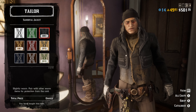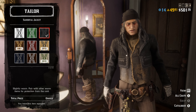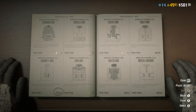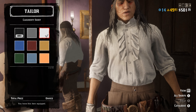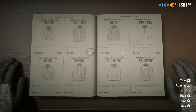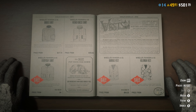Once you've chosen the black Sand Oval jacket, back out and go over to shirts. Pick the Cautery shirt in the white colorway. The reason we picked that specific one is because the sleeves kind of hang out of the jacket a little bit.